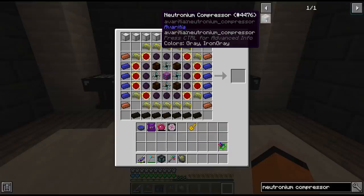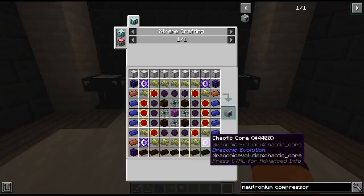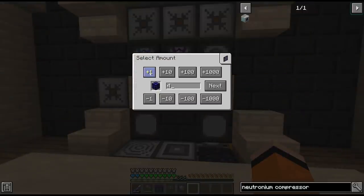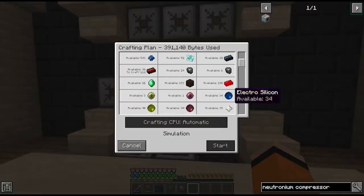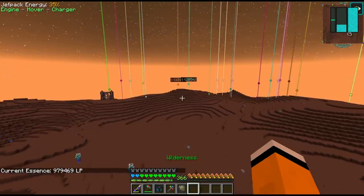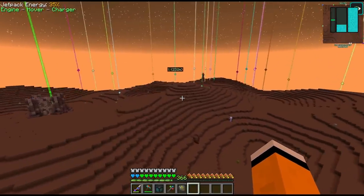We finished off last episode trying to craft the Neutronium Compressor and we're still missing our Celestial Crystal cores and the Chaotic cores for this. To request four more Crystal cores we have mostly everything for the craft. However, we are out of Arsenic Sulphide, and this Sulphide you can get from Rainbow Tablets which are most easily obtained from Mars.